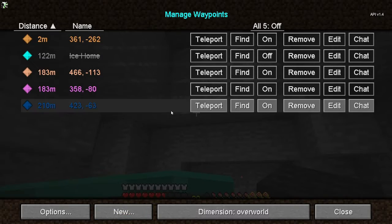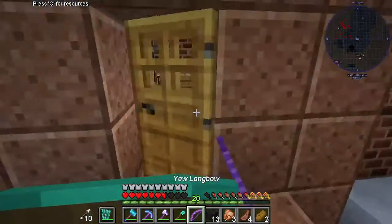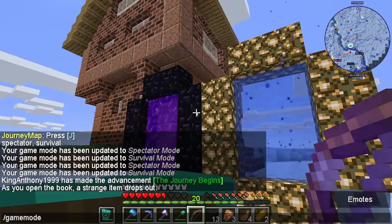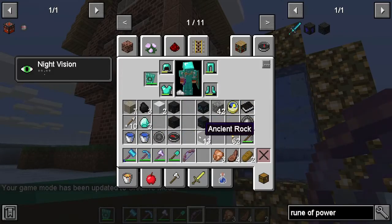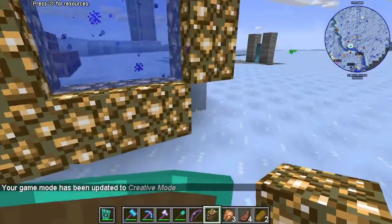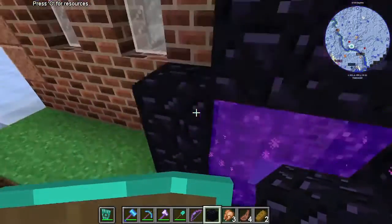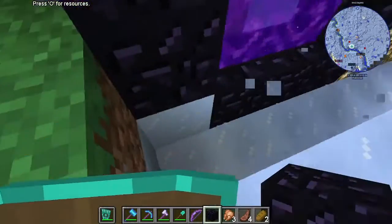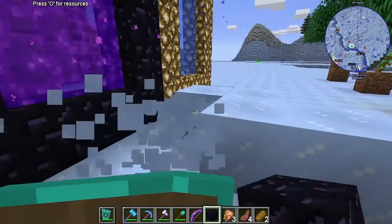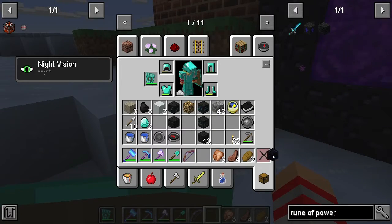So let's head home. Let's teleport to home. Where to put this new portal? Also, we're in creative mode. Like I said, I want it to look nice. There you go.